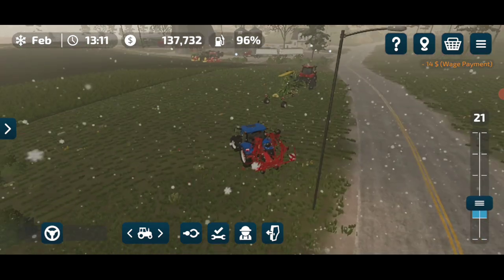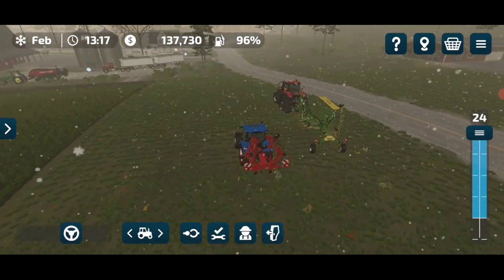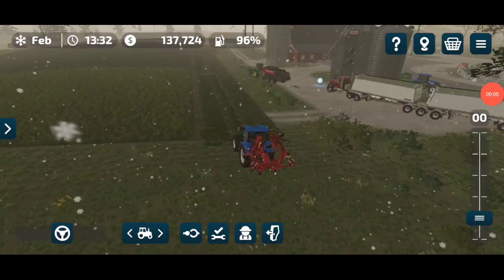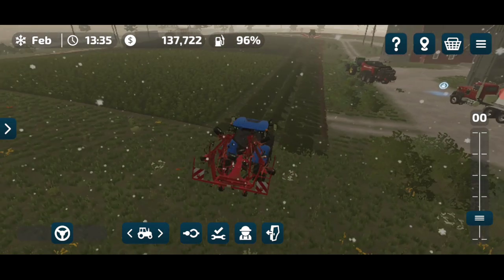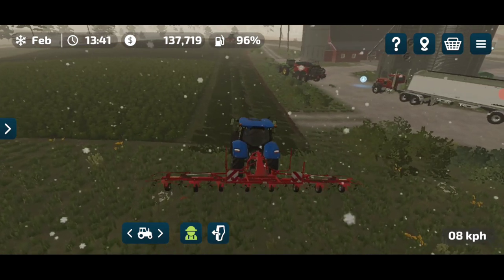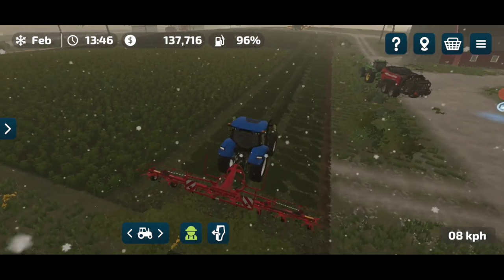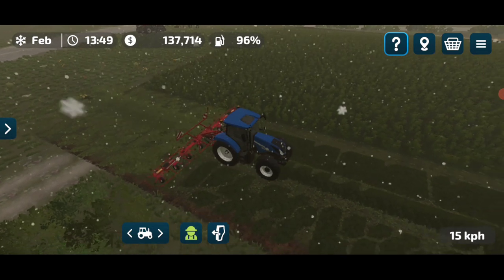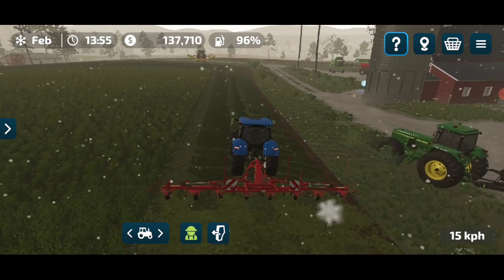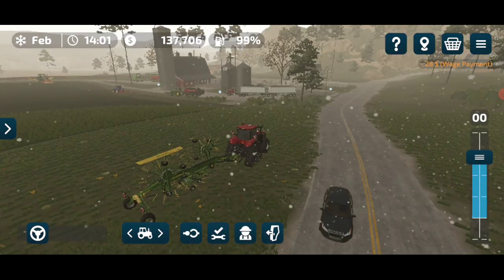Once you have run the mowers on the grass, you require tedders. Tedders help the grass dry faster so that we can run windrowers on it and convert the grass or hay into a single row. I am now running tedders on the field. You can see the grass converting — the texture is changing from dark green to lighter green, which means it's drying.